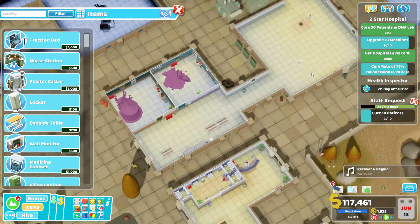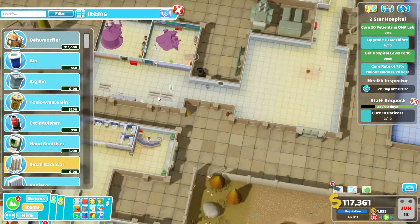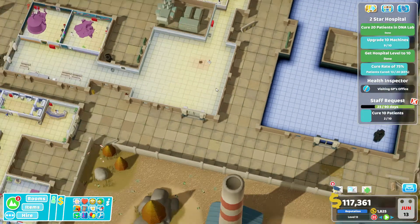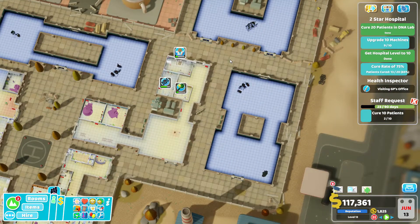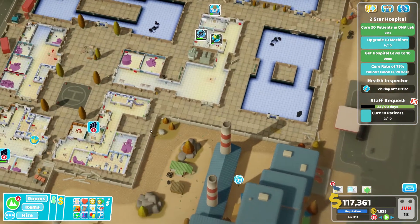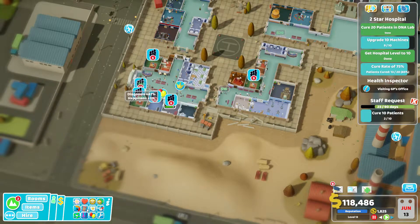That area looked quite cold but apparently we don't need a radiator there. We're not doing too bad. Oh, there's that plot there and that one — but that one's not accessible. That one would be good for research and stuff, way out of the way. If you had patients coming in here you could have GP's offices here as well — such a weird hospital, really weird hospital this one.